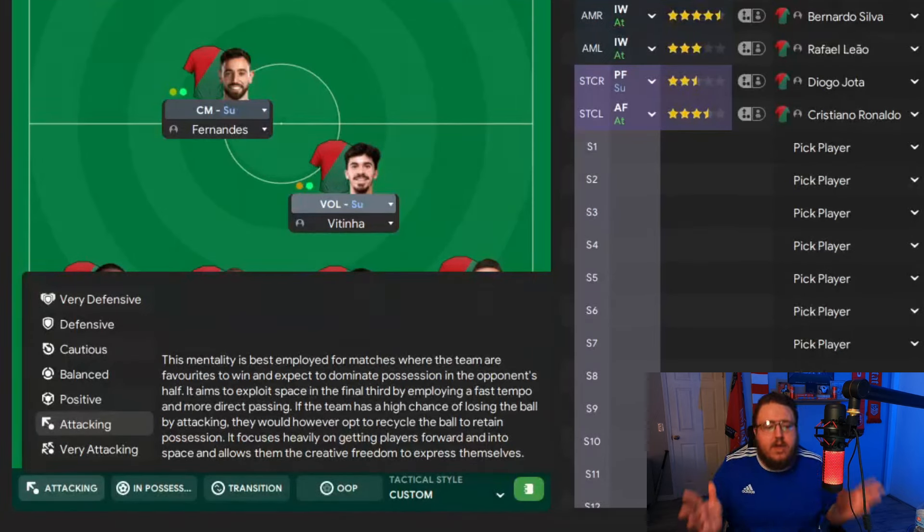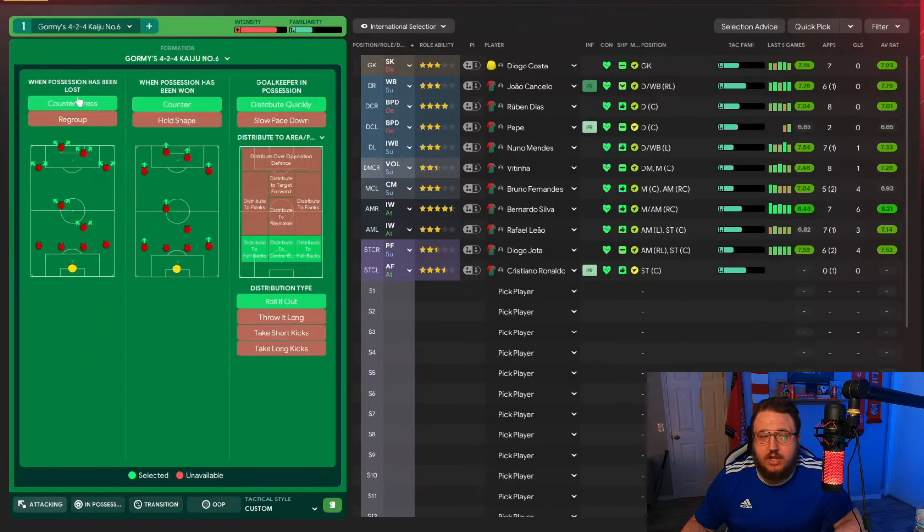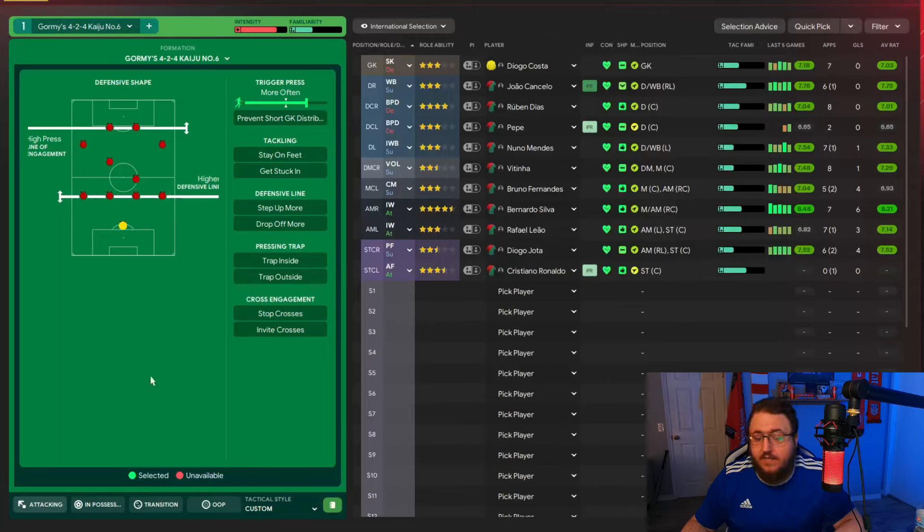In possession, we have fairly narrow attacking width, play the ball out from defense, and look for underlaps on both left and right - targeting underlaps from the central midfielder, segundo volante, inverted wingback, and inverted wingers. We work the ball into the box using little crosses in the final third with shorter passing, directness, and slightly higher tempo. In transition, we counter-press and counter, distributing quickly to fullbacks and center backs by throwing the ball out. Out of possession, we use a high press with a higher defensive line and trigger press more often.